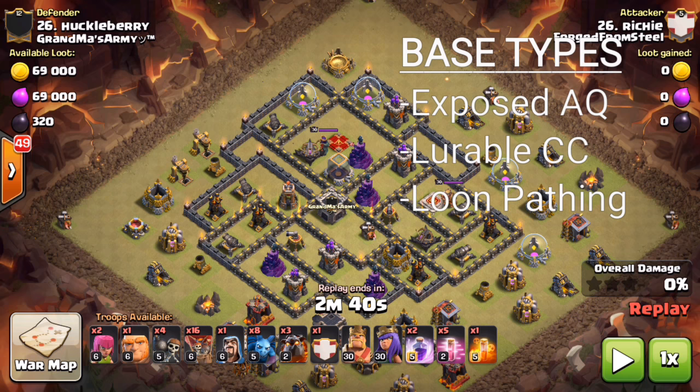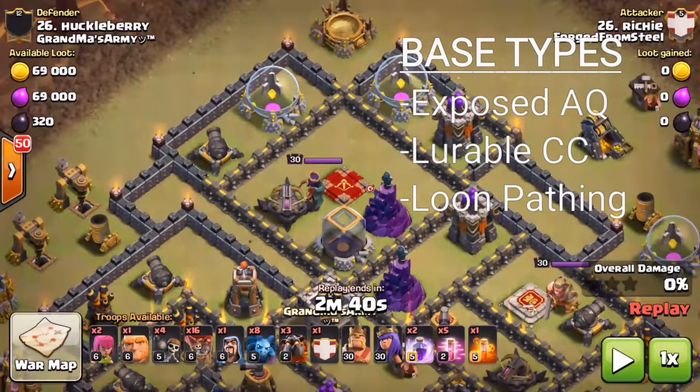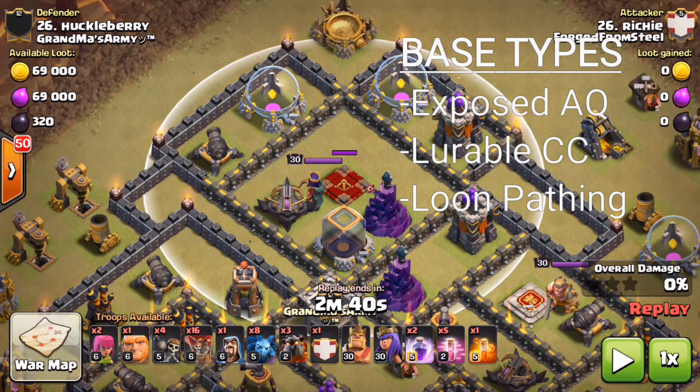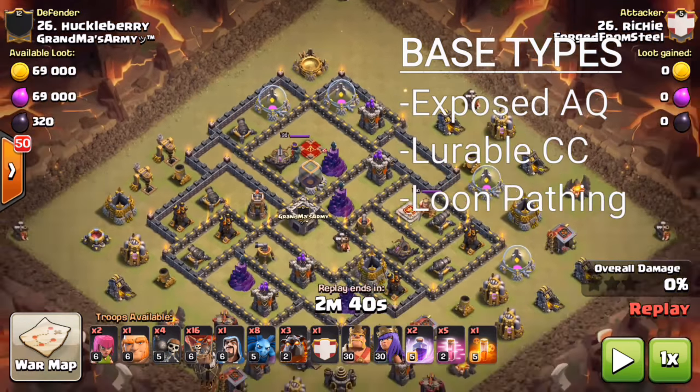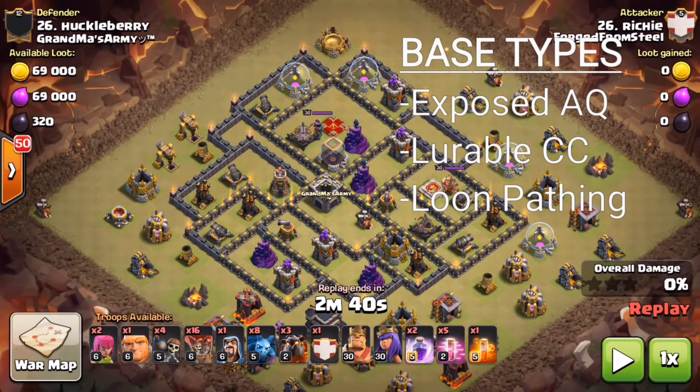The base types you're going to be looking for where this attack works are bases where you have an exposed archer queen. As we see on this one, if we look up here you can see the range of the archer queen. Notice that Richie does have four wall breakers in his troop composition to ensure that his heroes cross that wall right there, meaning they're going to aggro onto the enemy queen and take her out, as well as any other defenses.